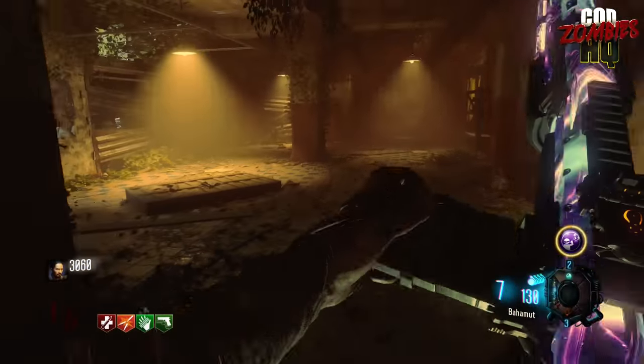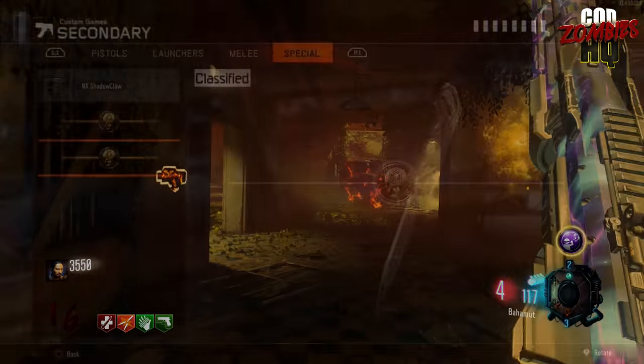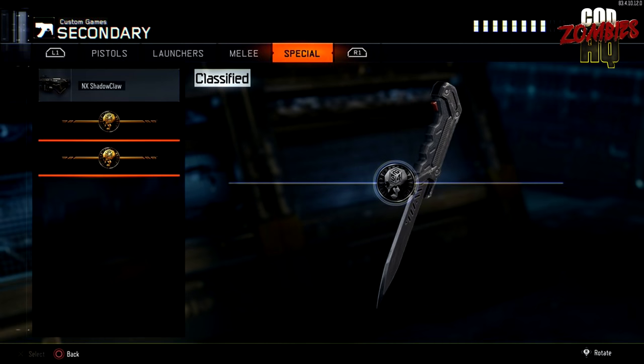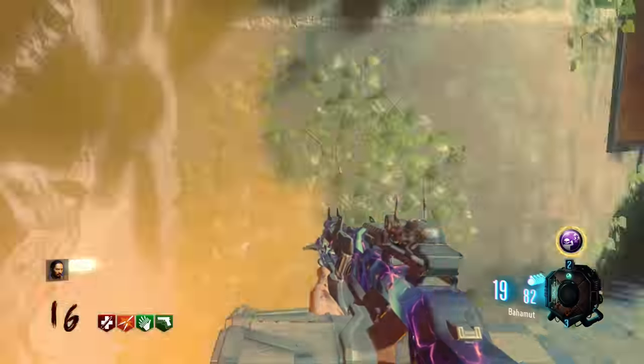Right now it appears that these two new weapons are going to be the Galil and the Ballistic Knife from Black Ops 1. This has never affected Zombies before, meaning there might be some implications for Zombies with this March Contraband update for multiplayer.